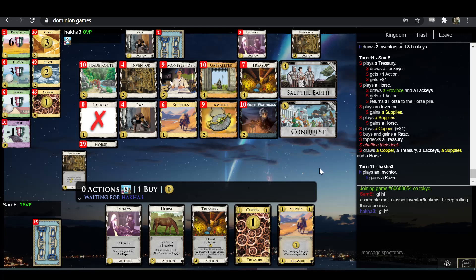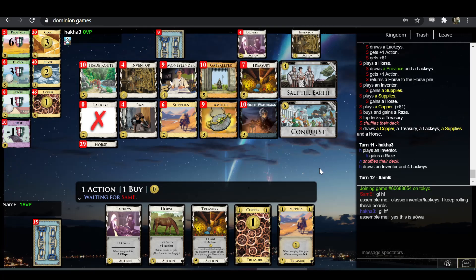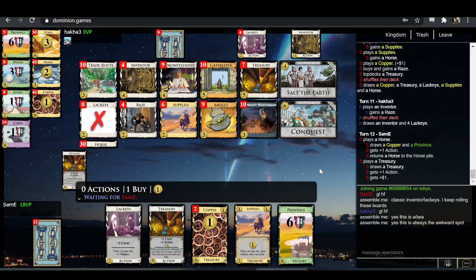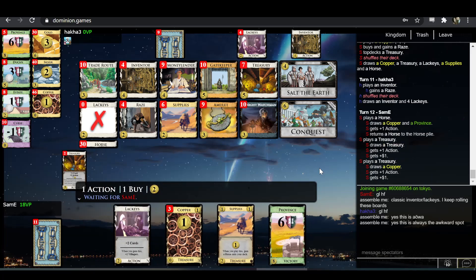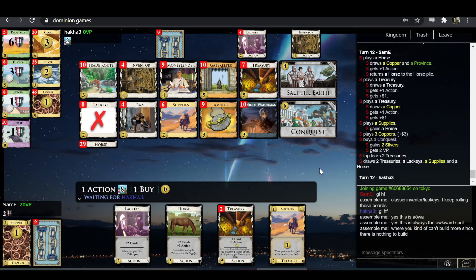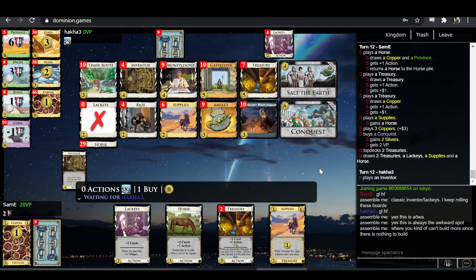Hakka takes a Rays. I don't think Inventor-Lackeys is a thing as a self-sufficient combo. If you have other villages — like if you throw in a Wandering Minstrel or something — Inventor-Lackeys is totally a thing. But the Lackeys just run out way too fast without additional village support.